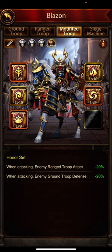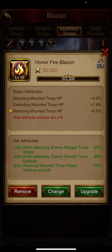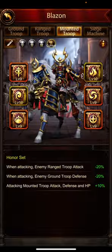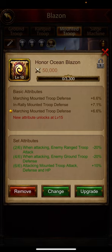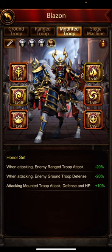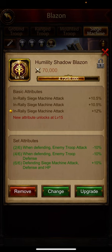We don't have anything better than the current blazon, so just keep it. This one's great — marching mounted troop HP, defending mounted troop HP, marching mounted troop HP. For HP on mounted especially, I want it on defending — I really love defending mounted HP. This one's fine: marching mounted troop HP and in rally mounted troop HP, we just keep it like this.